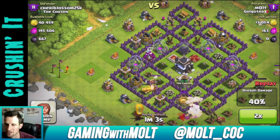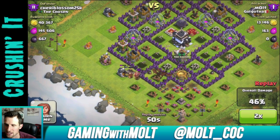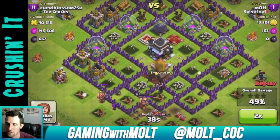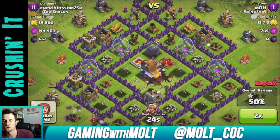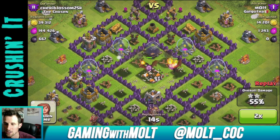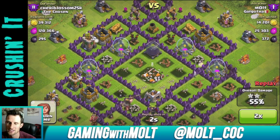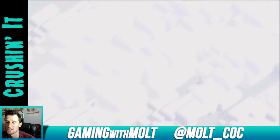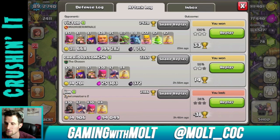I have two dragons with me as well which are going to help take out their Barbarian King as well as their Archer Queen. Fast forwarding a little bit - now the giants are working on the town hall which is always awesome. I really wanted them to go for that dark elixir because it goes away so fast when you use hog riders. One dragon gets about half of it, so 14 trophies from that one which is awesome. I definitely love that.